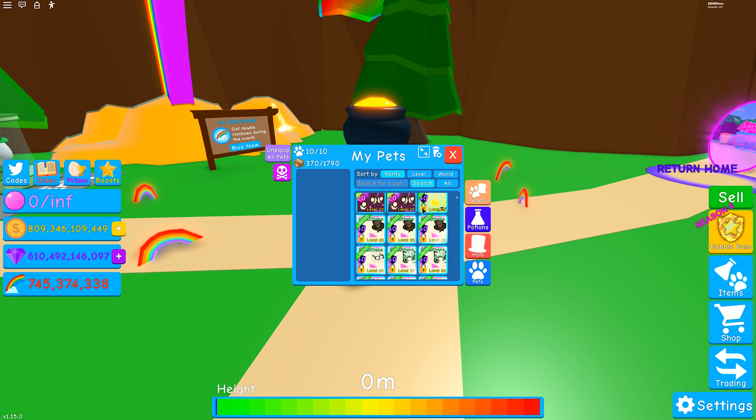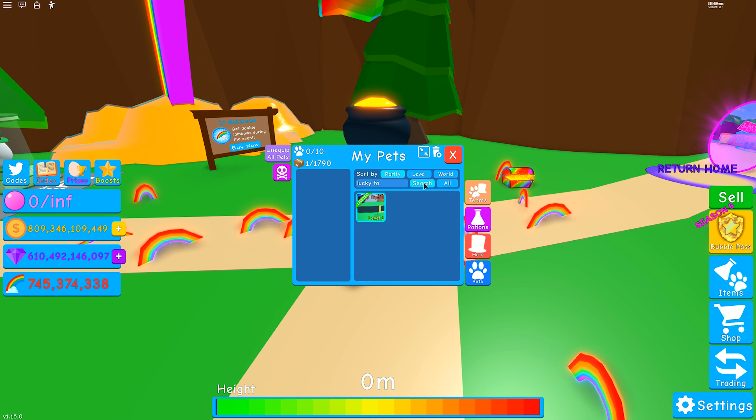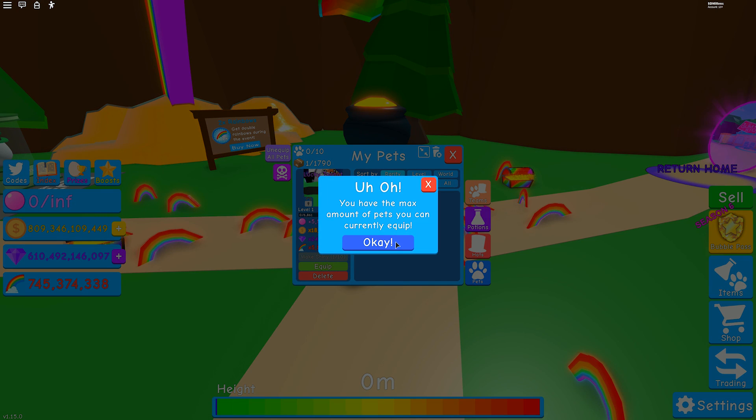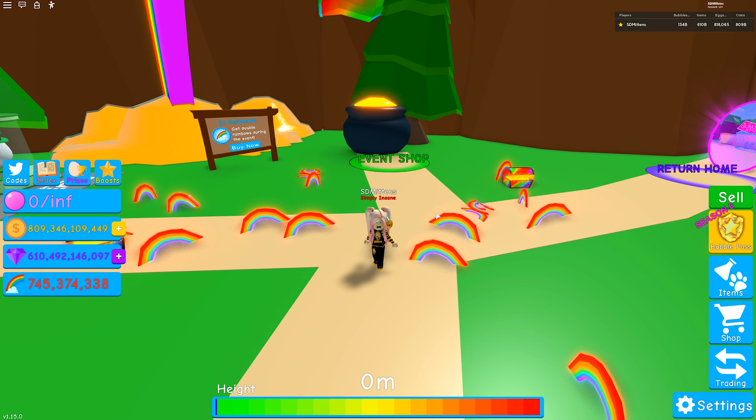So where are you? I'll just do a search for it and go lucky — there it is! So you can see its base stats here of 5,500 bubbles, 18,000 coins, 24,250 gems, and 5,800 rainbows. Alright, so let's equip it and have a look.